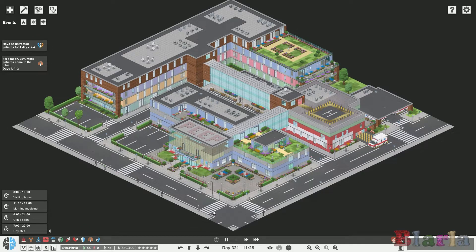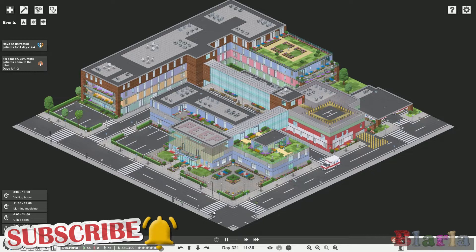Hello peeps and welcome back to Project Hospital, welcome back to Royal Peeping Hospital. We are at the end of this series where today we're doing a hospital tour. The hospital is now finished and I am now putting it onto the workshop - it is now available right now for you to download. There is a link in the description below if you would like to download this hospital.